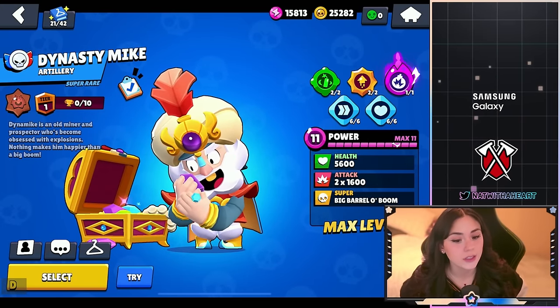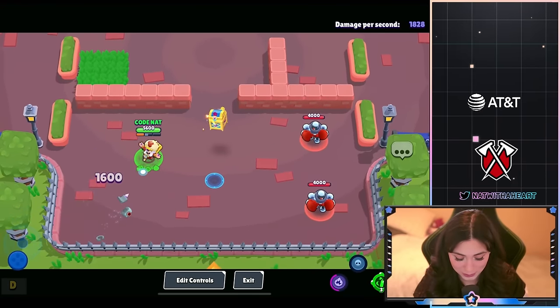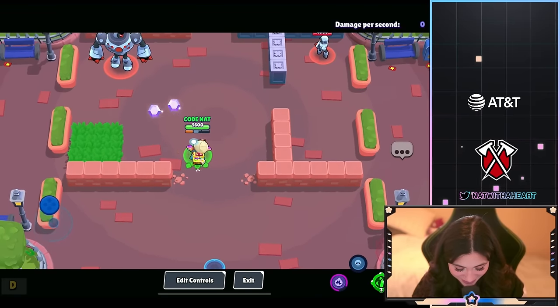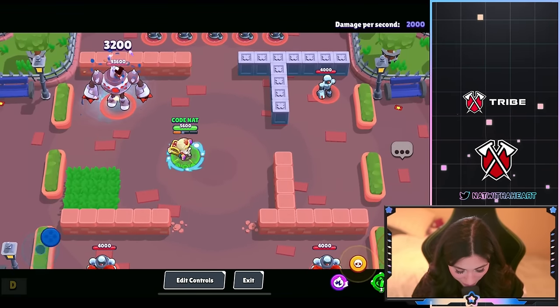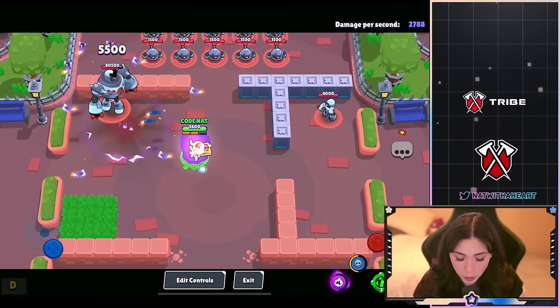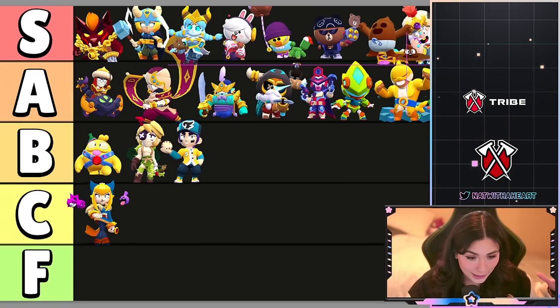Next up we have Dynasty Mike and this is gonna be a ranked skin — you have to play ranked and open ranked star drops to potentially get this skin. This skin is freaking sick, and what's nice is that you don't really need to buy anything, all you have to do is play to get it. The animation is so sick. Absolutely sick — love this skin. All you gotta do is play ranked to get it. Dynasty Dynamike definitely gonna be in S tier. Love the skin.